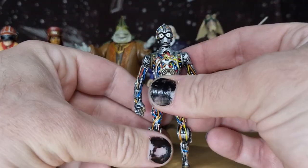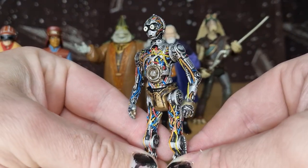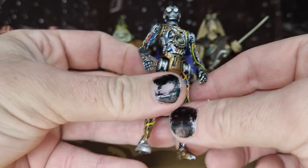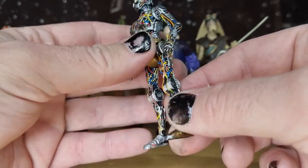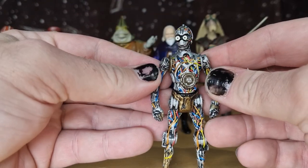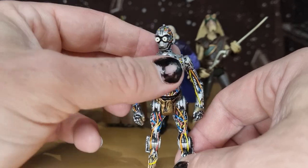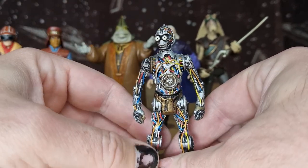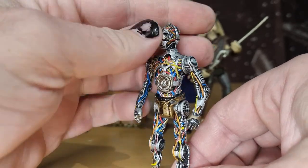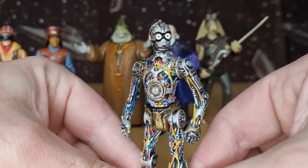Last but not least, we have 3PO — Naked 3PO. This figure still works, though it's missing some of the articulation that current releases have. He probably doesn't need too much — he's just an ally, an assistant to Anakin Skywalker. He doesn't have much of a big role to play in Phantom Menace. He cracks jokes with R2, and he sort of took a little bit of a backward role to give Jar Jar Binks more of the comedic spotlight in the Phantom Menace.